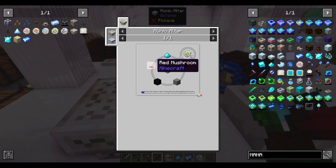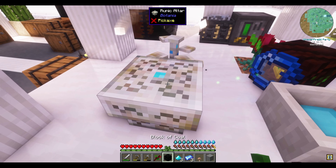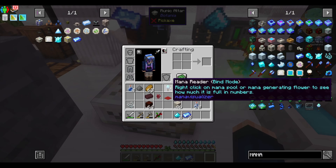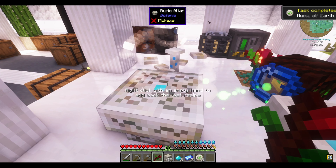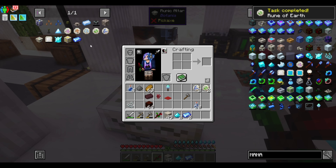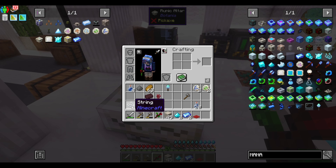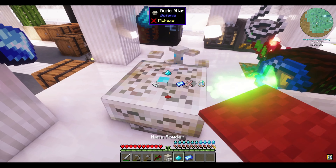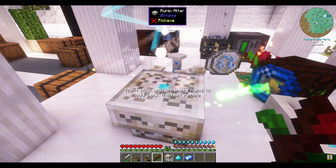Rune of earth: mushroom, coal, stone — we're going to need another. We are doing good. Next on the list: rune of air — string, carpet. We got string from the nether.